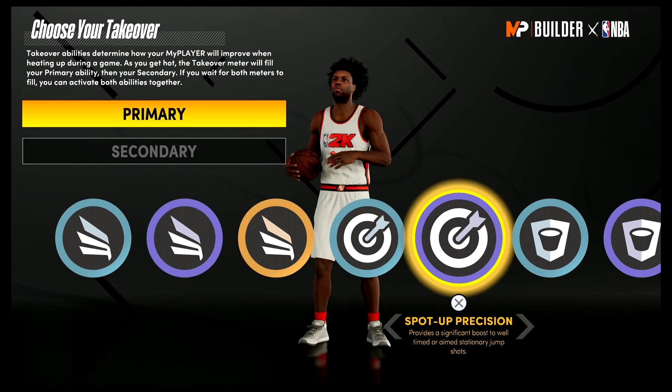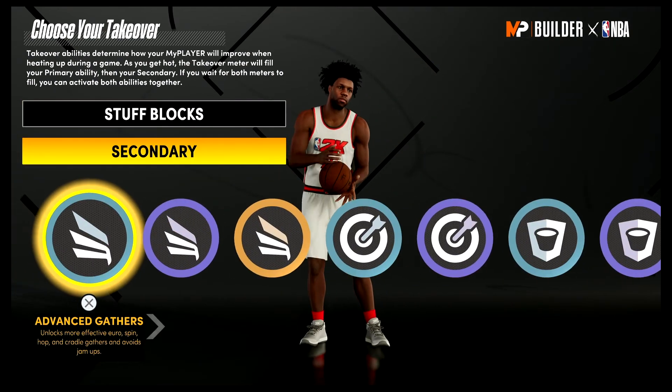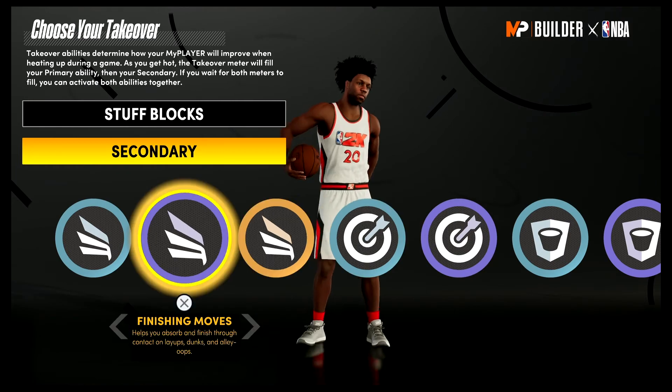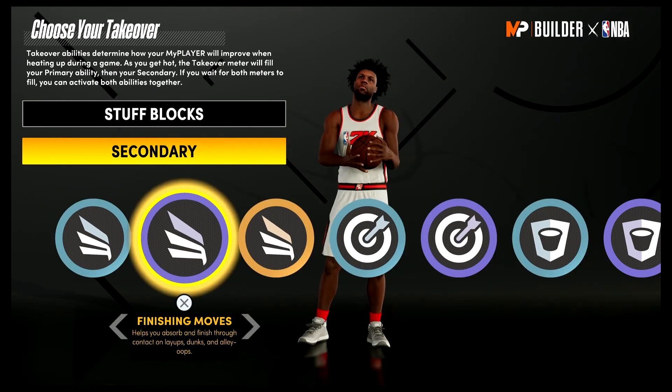For the takeover, I would go with stealth blocks as the primary. As a secondary, you could either go with a shooting one — possibly spot up precision — or a finishing one, possibly finishing moves. I think I'm just gonna go with finishing moves though.